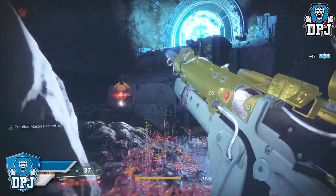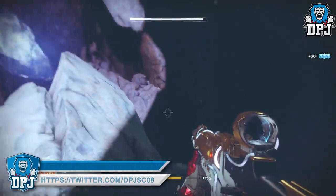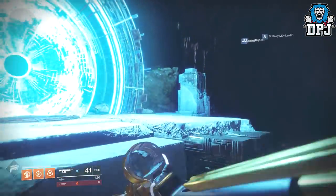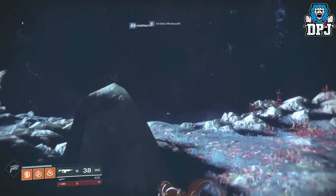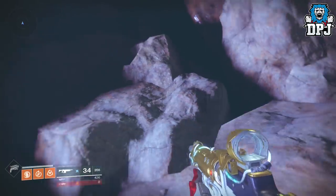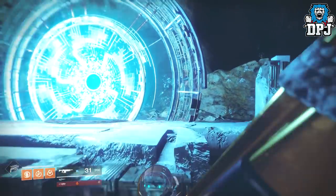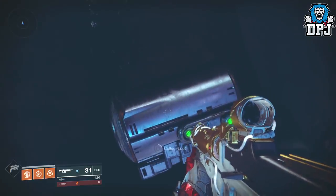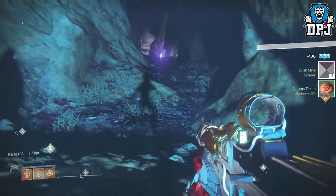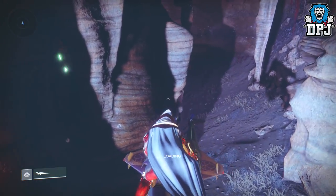Take out the enemies and I'll show you where the chests can spawn within this cave system. One can spawn there, one up there, one there, another there, and there's a cave right here and another one right there where chests can spawn. Once you find a chest, I'll show you what to do. I've picked up two chests in a row and had radiolarian cultures in both — it literally takes 20 seconds to grab two chests.